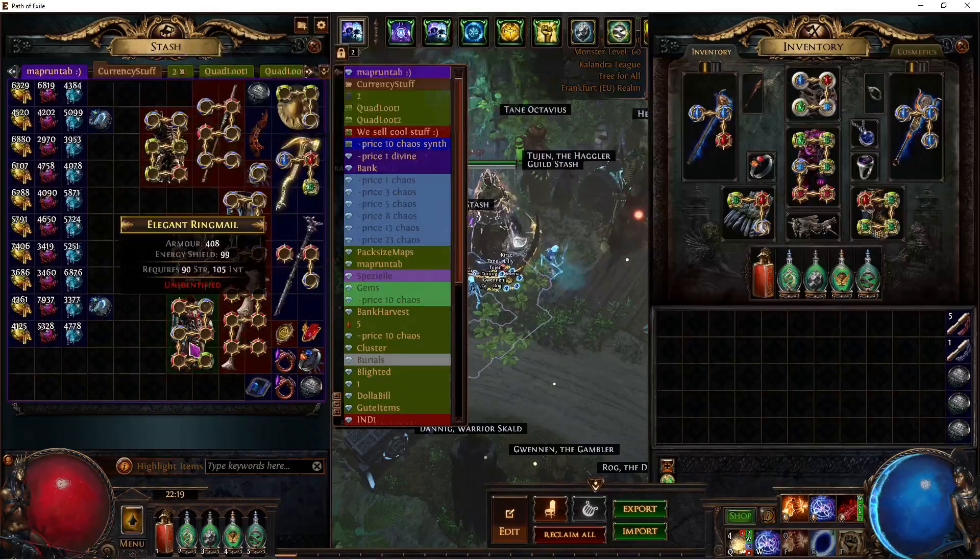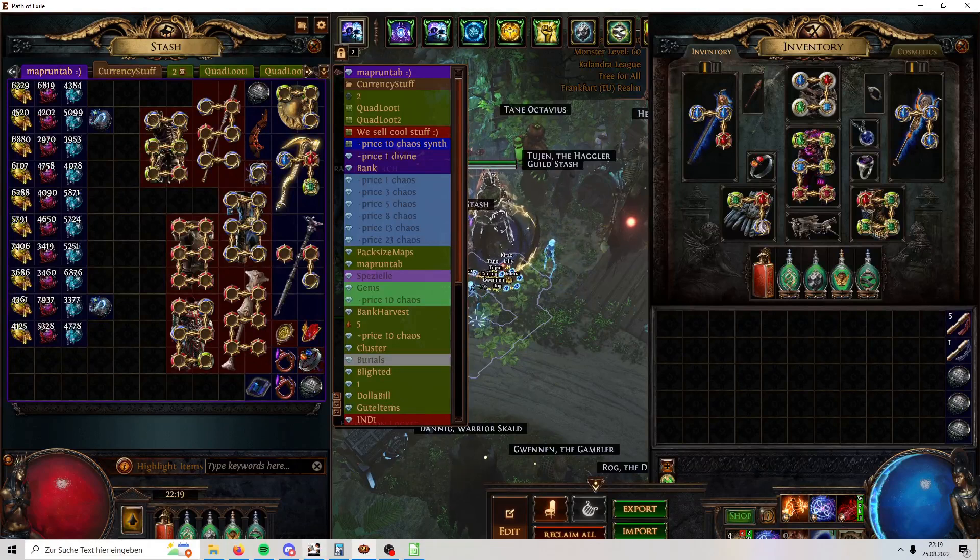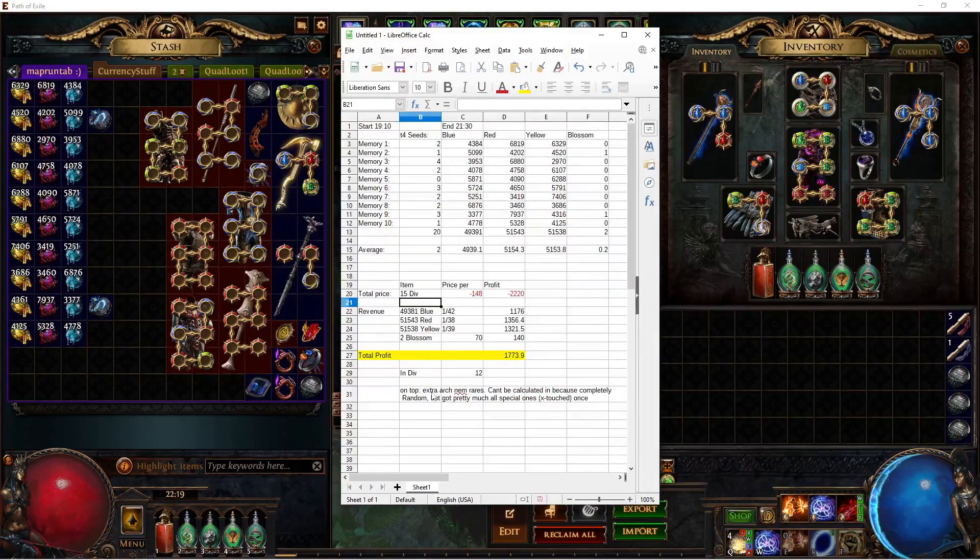On top of that, I got six-links in here, and a bunch of cool extra arch nemesis modifier drop items. Like, I got a Lunaris Touch that dropped two exalts that could very well have been two divines. I got a bunch of fractured items — like a tier 1 fractured chaos res on an evasion base that can roll spell suppression, which is great for crafting spell suppress gloves; that one should be worth around one divine. I also got a fractured plus one fire spell skill scepter that was worth three divines, but you can't really calculate that in because it's completely random.